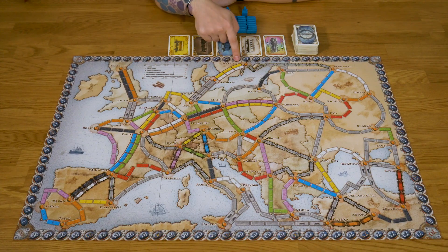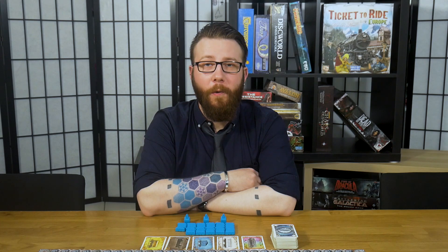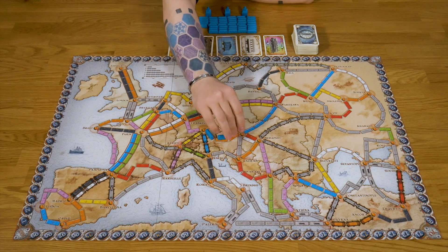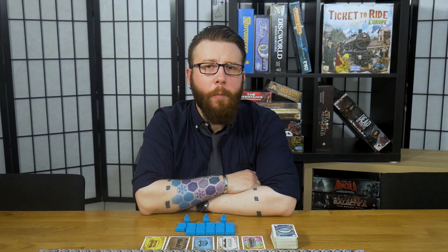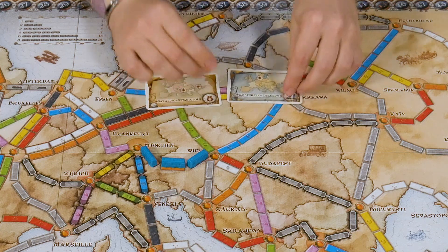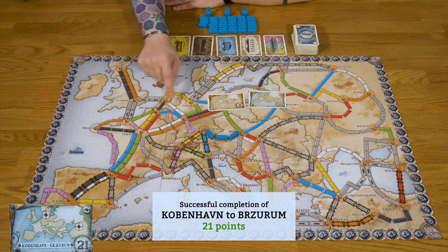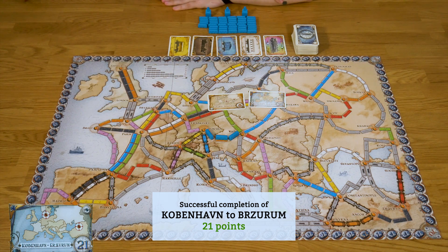Ticket to Ride Europe is a route-claiming game for two to five players, designed by Alan R. Moon. We play as rail barons, creating inefficient and unintegrated local monopolies at the dawn of the Age of Steam. The player who wins will be the one who, at the end of the game, has the most victory points. There are a few main ways to get points — all scored at the end of the game. The most common is claiming routes on the board by placing trains on them. Longer routes score exponentially more points than shorter ones. The second way is by completing ticket cards — showing two cities you need to have linked together. Every unfinished ticket scores negative points.